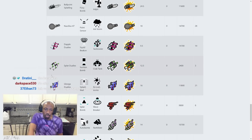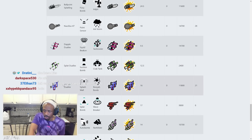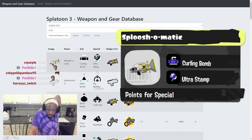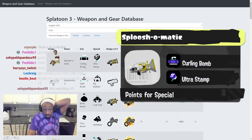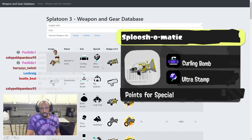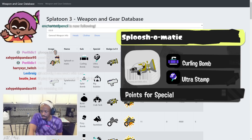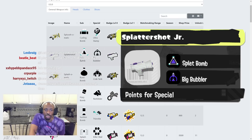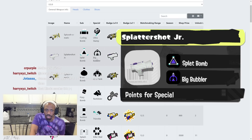There's the .52 Gal — blue schematic with Curling Bomb and Ultra Stamp. Really good kit. Curling Bomb works with the weapon, Ultra Stamp works with it really well too. That's good. Splasheroo Jr. has Splat Bomb and Big Bubbler — support weapon. You roll the bomb around, Big Bubbler you're going to be using for your teammates most of the time. That's gonna be great.